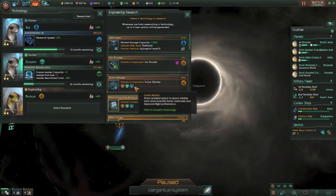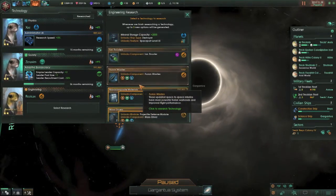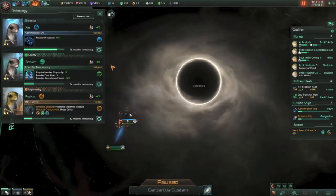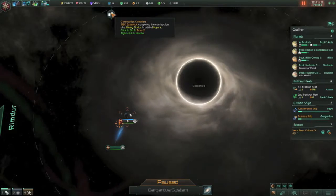We can research destroyers, ion thrusters, fusion missiles. Do we want destroyers, or do we want mass drivers? I think we want to get mass drivers first. Mass drivers are a lot better than what we currently have — worth a lot more.